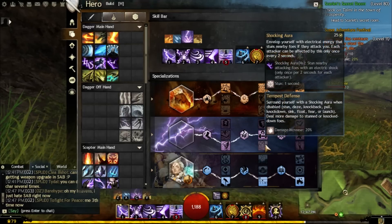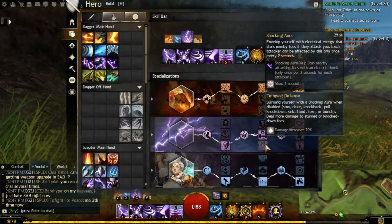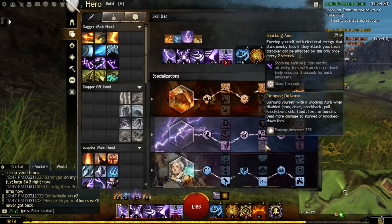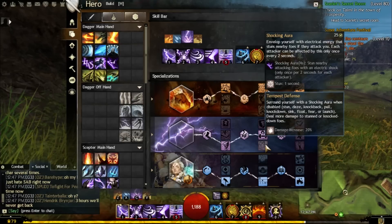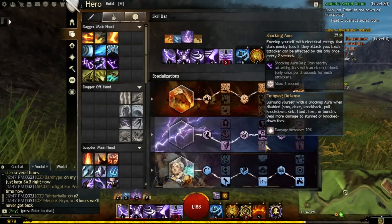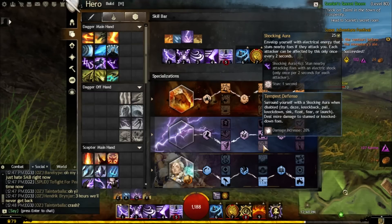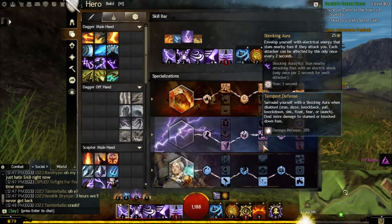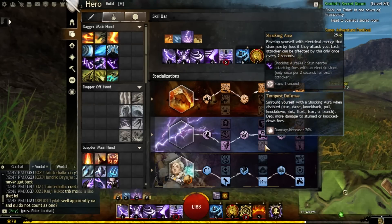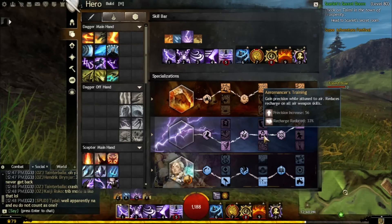You do have the option of running the Bottom Air trait — whenever you surround yourself with a Shocking Aura you do 20% more damage. However, we don't really have a main source of Shocking Aura, and it should be on a cooldown. As an Elementalist, you're going to be far away hitting from range, so I like the Middle trait for Precision anyway.